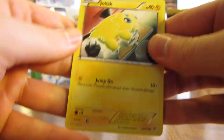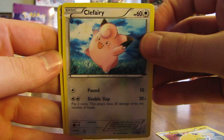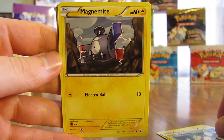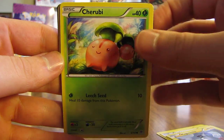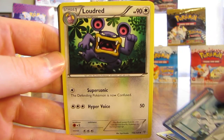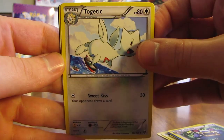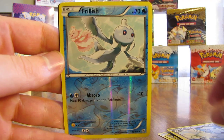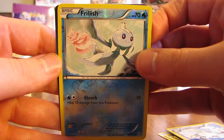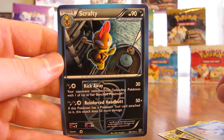So we have Joltik, Clefairy, Vanillite, Magnemite, Cherubi, Colress, Loudred, Togetic, Frillish — which is just a common reverse holo — and then another Team Plasma card in the rare spot: it is a Scrafty non-holo.